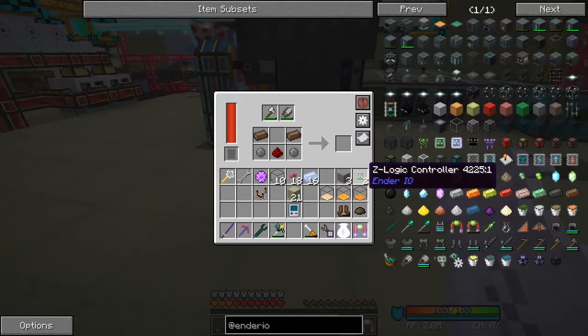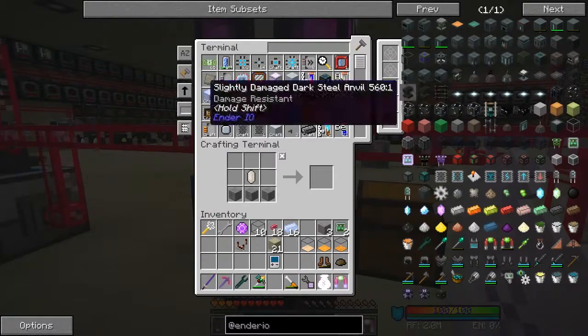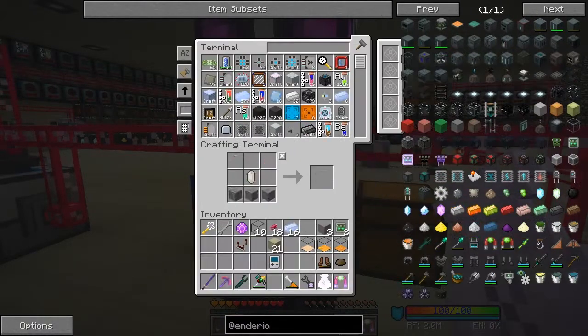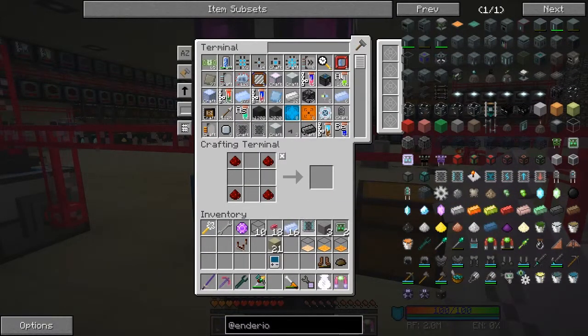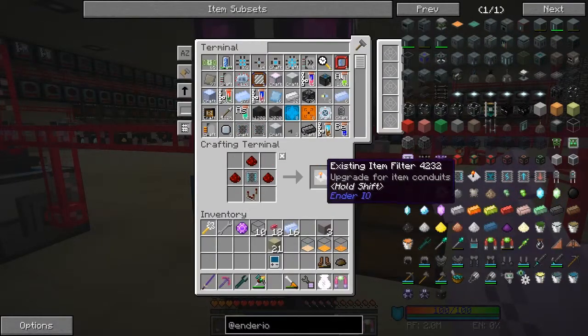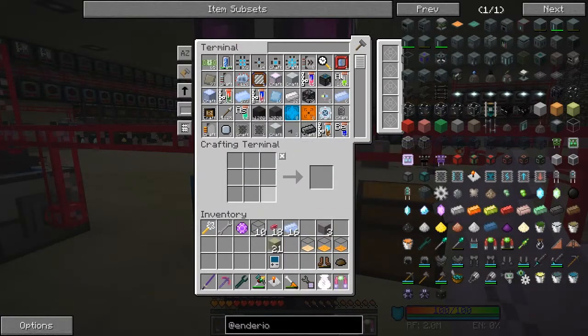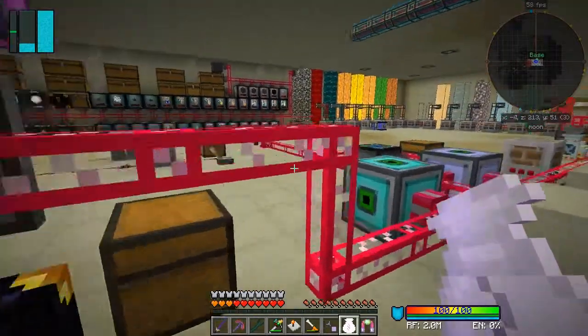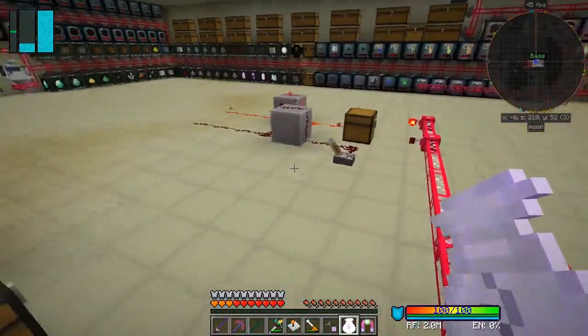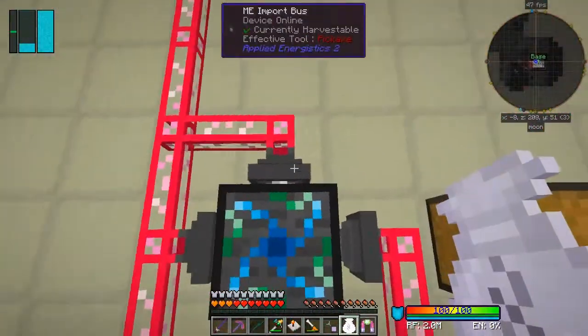Now we can go and make the advanced item filters. We should have everything we need - and yes, I've already got one in the system! We should be able to make another one. It looks slightly different in this version of Ender IO. So I've got some import buses for different bits, but that's just going to import the completed unenchanted ones.